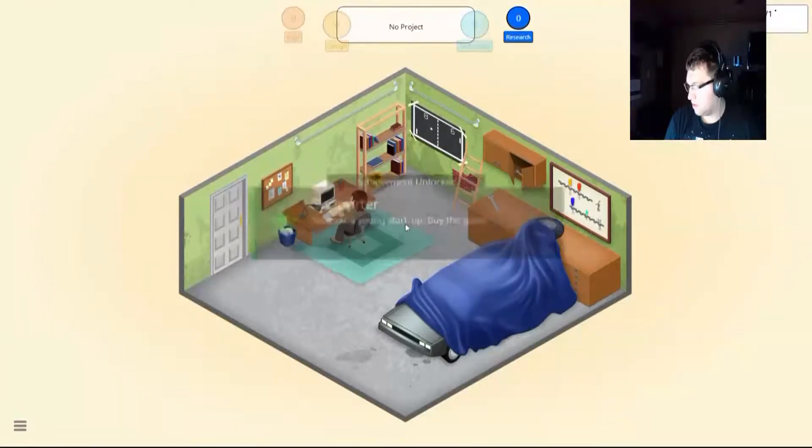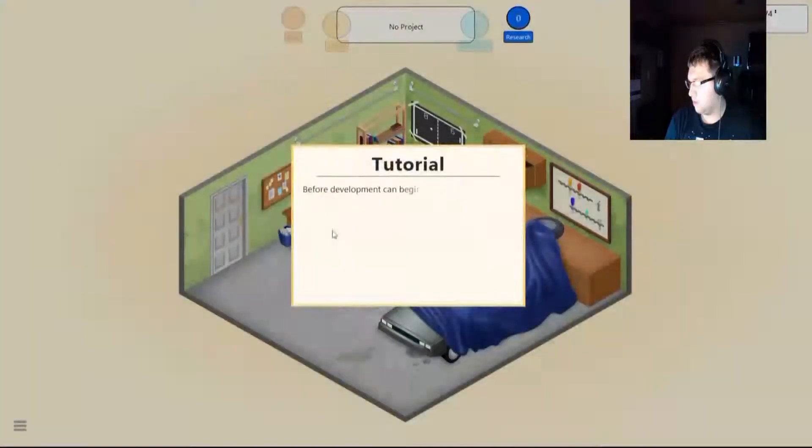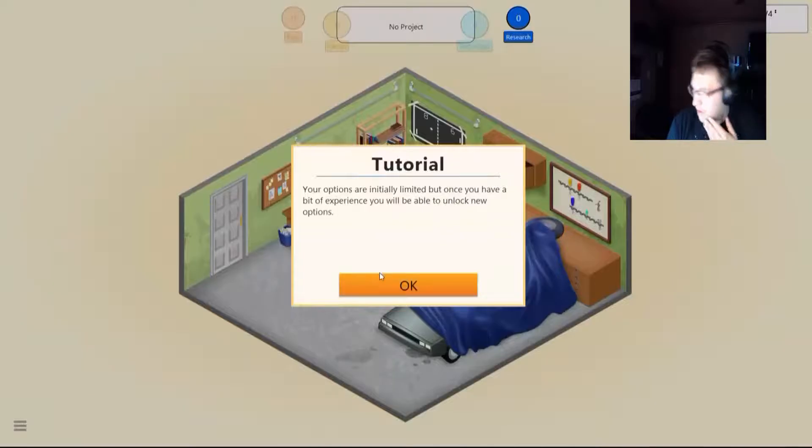Sponsor. You're gonna start out by developing a game. I can't see that — screen's too small. Alright, what do I do? Develop new game. For developing a game, you must decide what kind of game you want to create and give your game a name. You can also select which graphics and technology your game should use. Your options are initially limited.